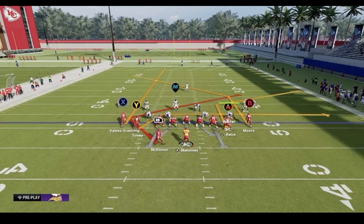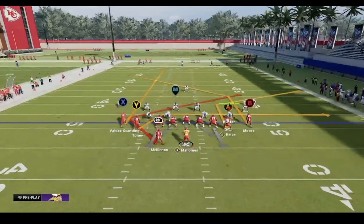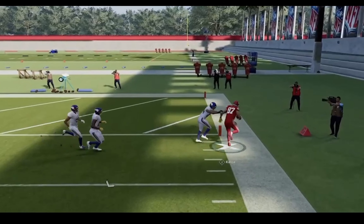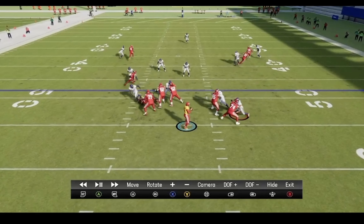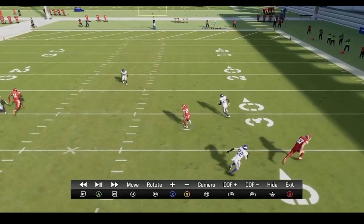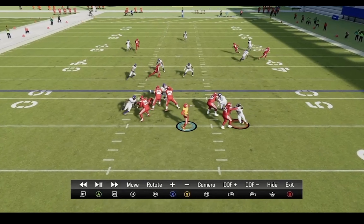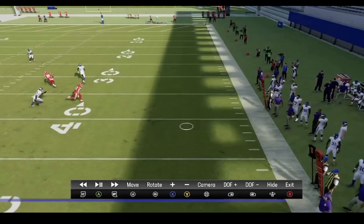Against man coverage with Mesh Spot: put RB on an angle route, Y on a drag, and A on a corner route. Snap the ball — Travis Kelsey absolutely annihilates his guy on the corner route. Look at Sky Moore's separation on the post route — pass lead all the way to the left — definitely open. Jerek McKinnon annihilates his man coverage; if he keeps running he's wide open as well. Kelsey on his corner route does a great job against man, gets open, and you pick up a huge gain.